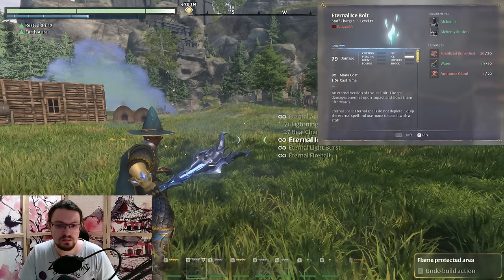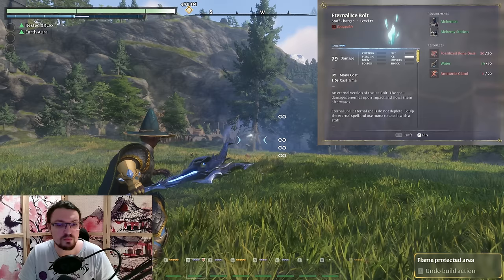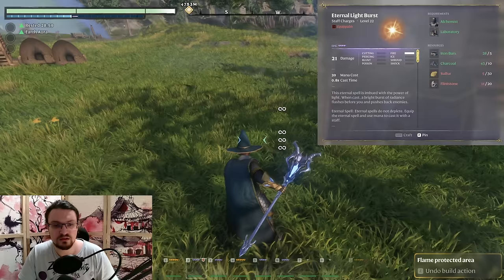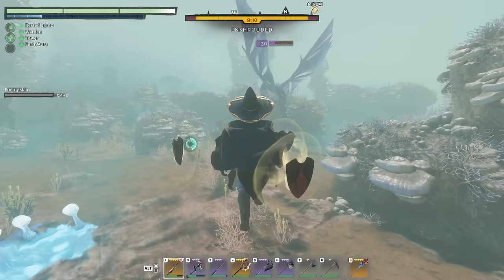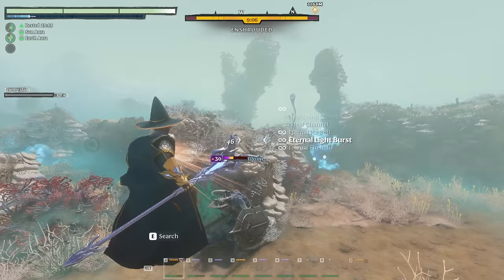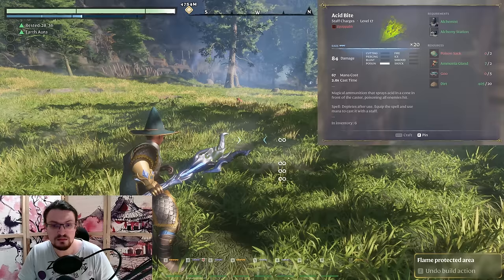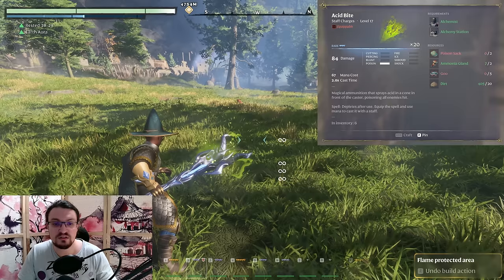The Eternal Icebolt I basically never use — it has a lot of range but deals abysmal damage and costs a lot of mana. Then you have the Eternal Light Burst, which is used versus some foes — the radius is large, and anything standing in it gets damaged and pushed back or staggered. This is nice to get a little breathing room to charge another spell. If you want to use the Eternal Acid Bite versus faster enemies, use the non-eternal version — it has slightly less damage but only a two-second charge time instead of three.